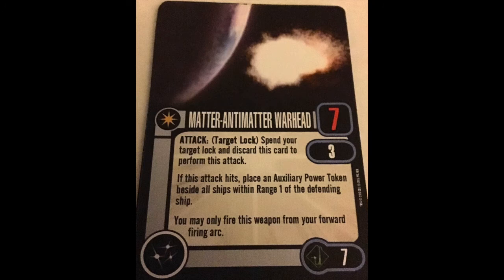Anti-Matter Warhead. 7-point unique. 7 attack dice, range 3 only. Spend your target lock, discard this card. If the attack hits, place an aux power token beside all ships within range 1 of the defending ship. You may only fire this weapon from your forward firing arc. The one saving grace — and I emphasize the one — is that you can buy this for anything you want. The really bad part is that it is range 3 only, so you'd better have a means of making an extra maneuver to get yourself in range 3. It's a tough weapon to make work.